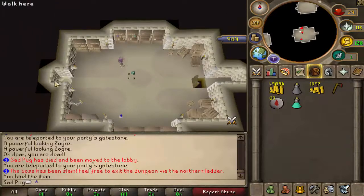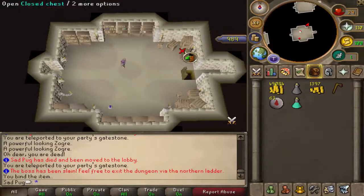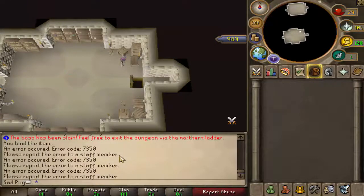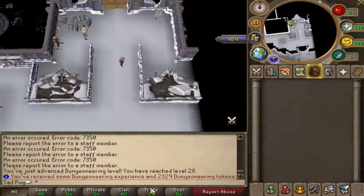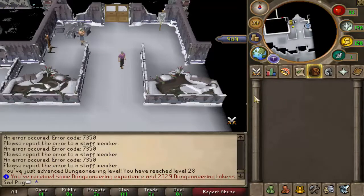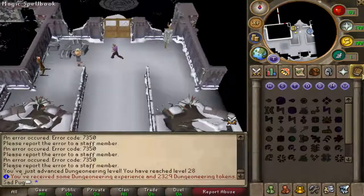I'm using this ladder. Okay, now I guess that's how you do it. Ah, cool, not bad. So we got some experience and 2,300 tokens. That's pretty cool. I like that. I think once they fix that coin thing, or if they add better things to the shop, that'll help. But that's pretty awesome.